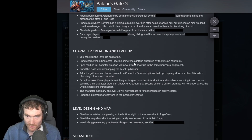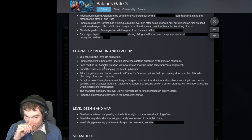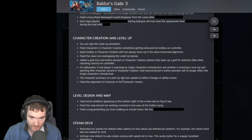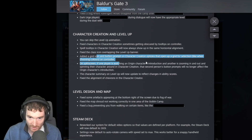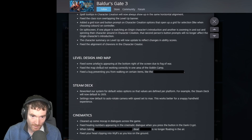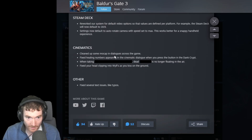You can now skip the level up animation. Fixed characters on the character screen sometimes getting obscured by tooltips on controllers. Fixed a class icon overlapping the level up banner. Map and level design: fixed some artifacts appearing on the bottom right of the screen due to fog of war. Fixed the map not working correctly in one area of the Goblin Camp. Fixed a bug preventing you from walking on certain items.